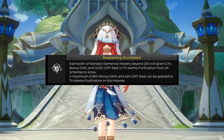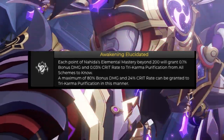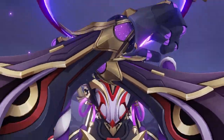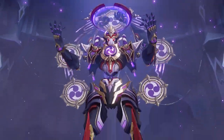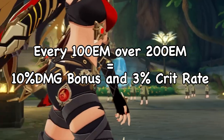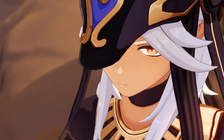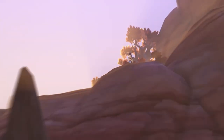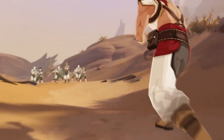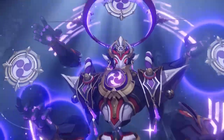Her Ascension 4 passive converts Nahida's own Elemental Mastery over 200 into crit rate and damage percent. For every 100 points of EM over 200, Nahida gets a 10% damage bonus and 3% crit rate. This caps at 800 points of EM over 200, so essentially 1000 EM total. The restrictions are a maximum of 80% damage bonus and 24% crit rate, and this passive ties directly into her artifact stat choices.